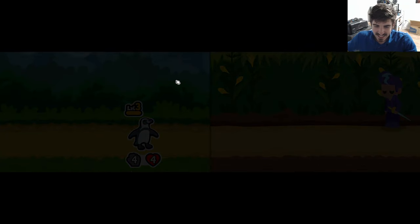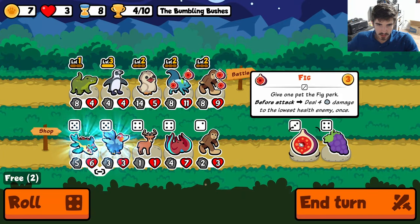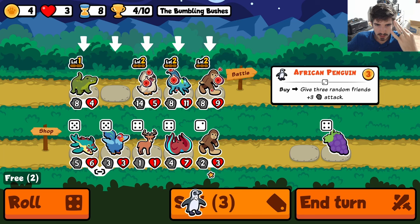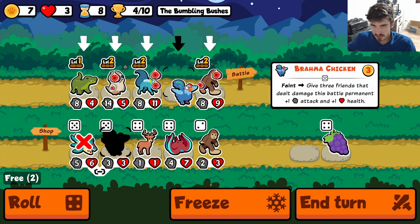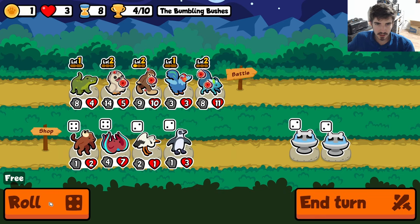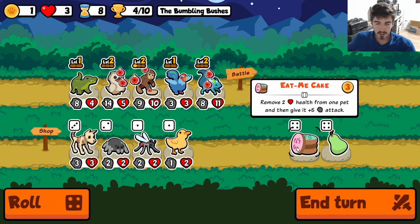But a 13/10 ain't nothing to scoff at, you know? Take the early level. We do find the Brahma Chicken. So this Brahma Chicken is the fundamental basis of this build — you get three snipers and the Brahma Chicken just goes insane. You give him some sort of mushroom and it's just passive scaling. You don't even have to worry about scaling, really. Brahma Chicken does it all for you. All you've got to focus on is getting levels on your snipes. You get the best of both worlds — high level snipes and high stats. You really can't ask for anything better.